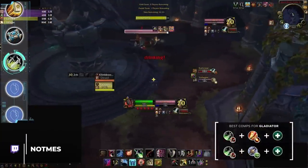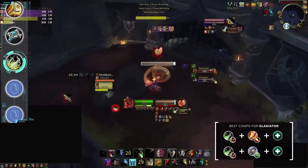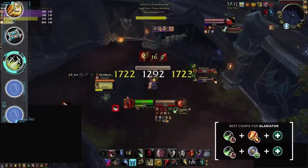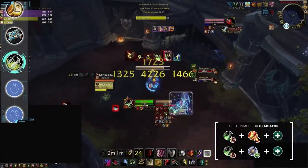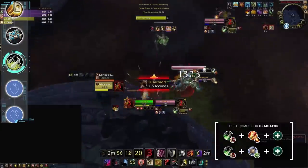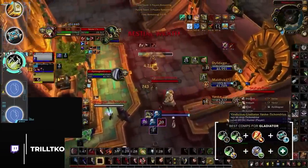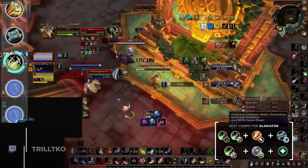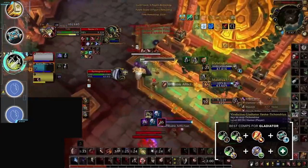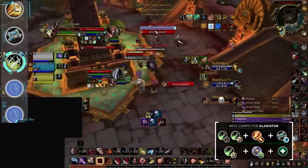Moving on to Rogue. Assassination isn't that common in 3v3, but playing with a Fire Mage is likely one of your best choices. Alternatively, if you want to ladder grind quickly, you could play with an Unholy DK — this comp is designed for 1 to 2 minute games and can absolutely blast enemy players during Vendetta and Abomination Limb. As for Sub and Outlaw, if you've been living under a rock: it's definitely RMP. Outlaw can also play with Unholy DKs for a slightly off-meta experience.